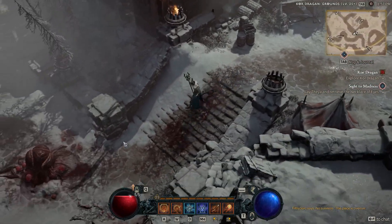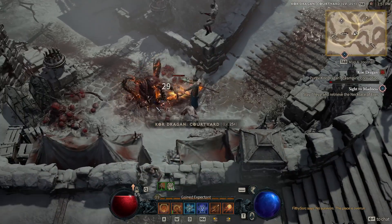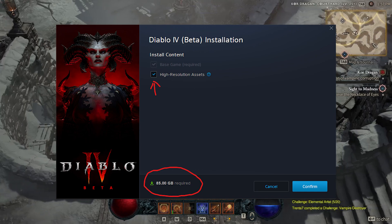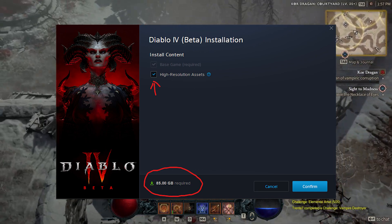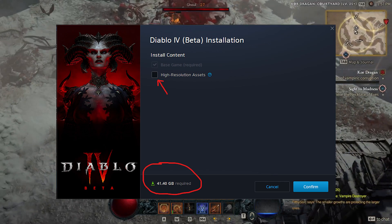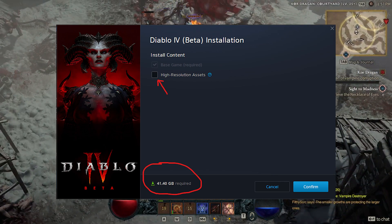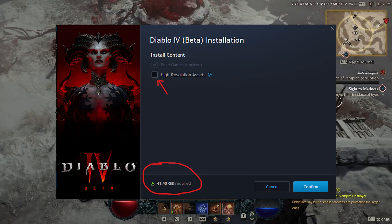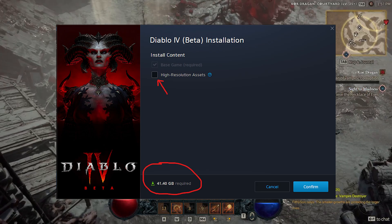Tip number one — in terms of the game, downloading it, you can pre-download it now. It is a rather large 80 gig. What you can do on the downloads is you can turn off and modify the download so that you turn off the high-res texture pack. That will save you about 40 gig, so it will cut the download time in half. Not everybody's blessed with great internet, so that will be a big thing.